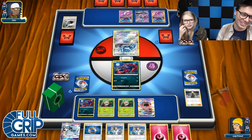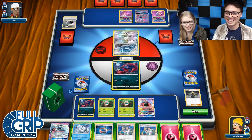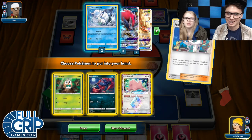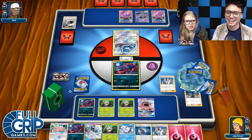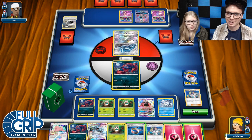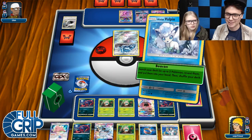And then we will evolve into Ninetales. Oh, he just passed — we don't even need the lecture, but I'm going to search the deck. Get a Vulpix. I'm just going to bench the Vulpix right now. I mean, you could beacon. I would beacon — he's not going to knock you out. Let's go ahead and beacon. Vulpix wants some bacon this morning.